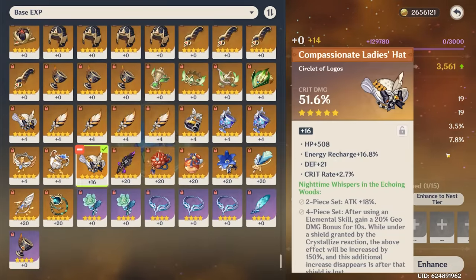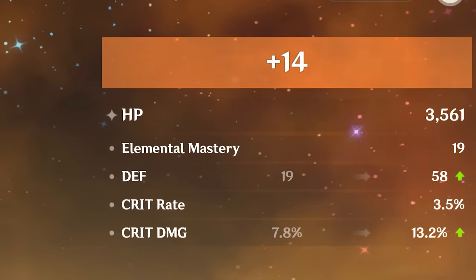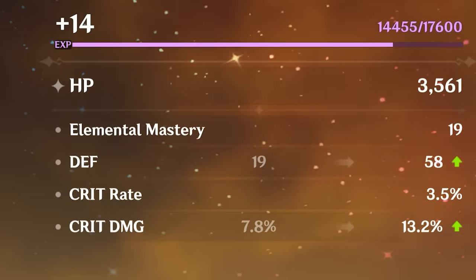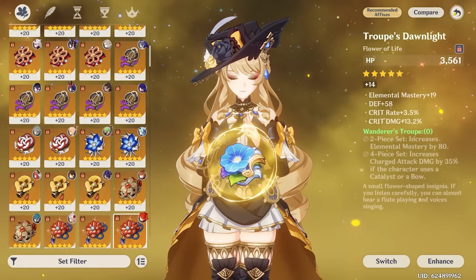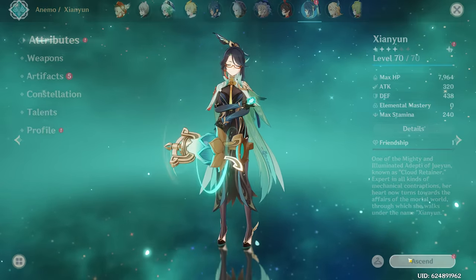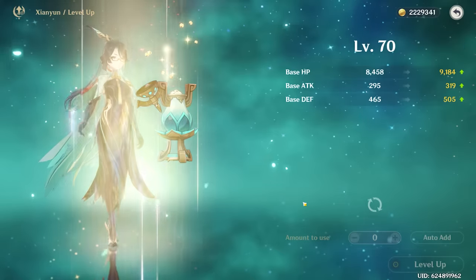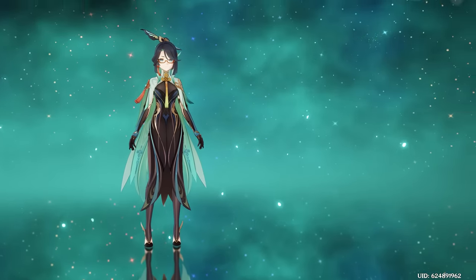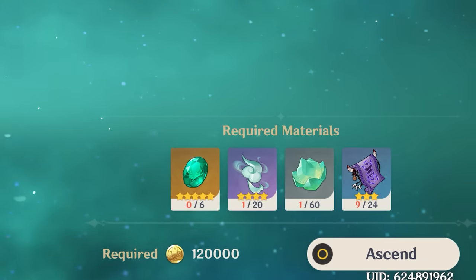We gotta get something good here — surely we roll straight crit rate and crit damage. It's trash. We somehow managed to roll the only stat we didn't need twice. Well, I guess we're gonna continue our streak of never getting a God Piece from any boss. That being said, we are gonna finish our Xian Yun and get her to level 80. Level 80 — we take it. Max level reached, and we will not be doing level 90 today because it costs way too much for any character.